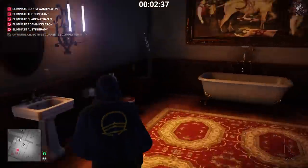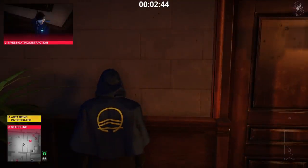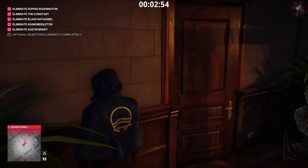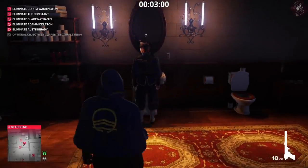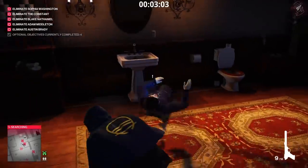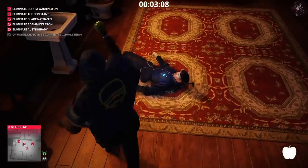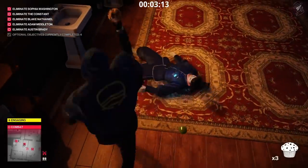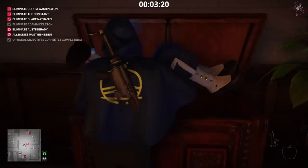Our first target is Blake Nathaniel. We turn on the tap to distract him, but we get the guard first - we have to take him out with the muffin. If you're wondering how to kill people with a non-lethal melee like the snowball, muffin, apple, or cheeseburger, here's how: wait for the guard to turn off the tap, shoot him in the leg four times, then throw an apple twice, and finally throw the item you want to kill him with - the muffin in this case. The muffin breaks, which is why we throw the apple first, since the apple does not break.